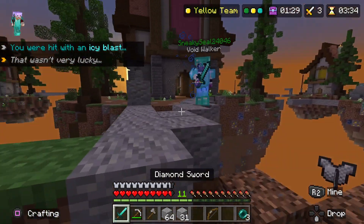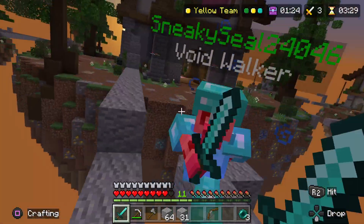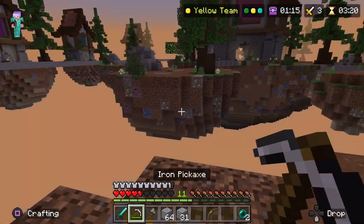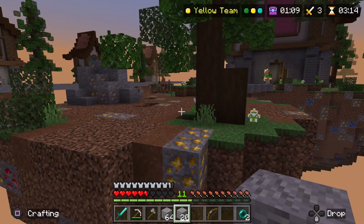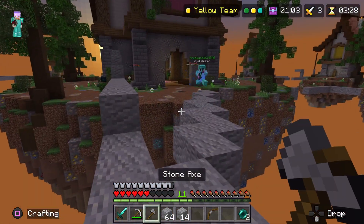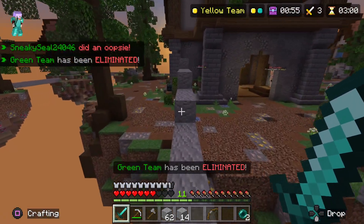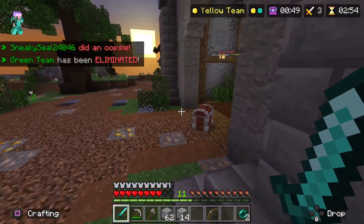Uh-oh. Oh my god, how am I not dead? Yeah, goodbye. Whoa, whoa, whoa. Where's my base, by the way? She was gonna run away. Like, you've just taken the island that you have, and then you're just gonna run away back to the middle that you don't own, that you stole from someone else. And now you're gonna come back again. I thought that would work. Oh my. Oh my. We won.